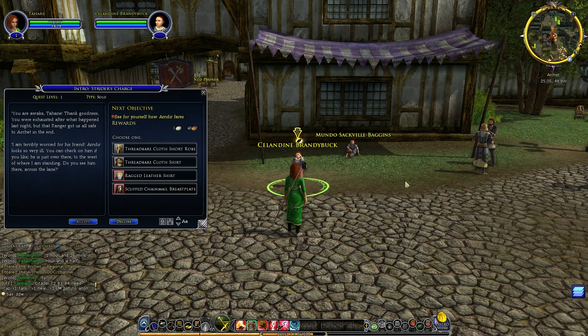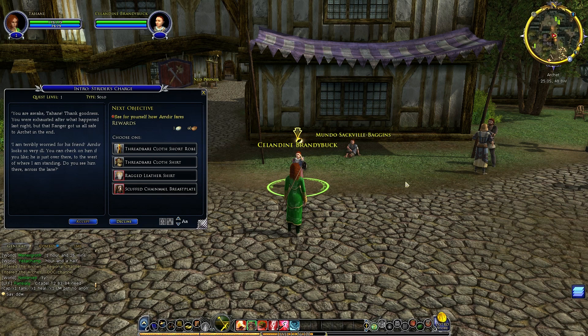Hobbit NPC Brandybuck speaks: 'Thank goodness you're awake. That fellow Amdir seems very ill. You're exhausted after what happened last night, but that ranger got us all safe to Archet in the end. I'm terribly worried for his friend Amdir — he looks so very ill. You can check on him if you like. He's just over there to the west, across the lane.'